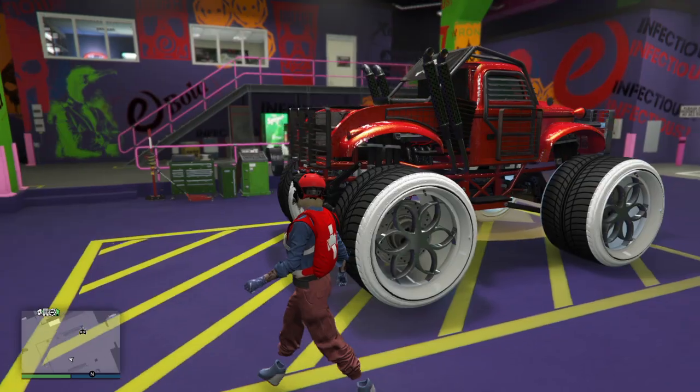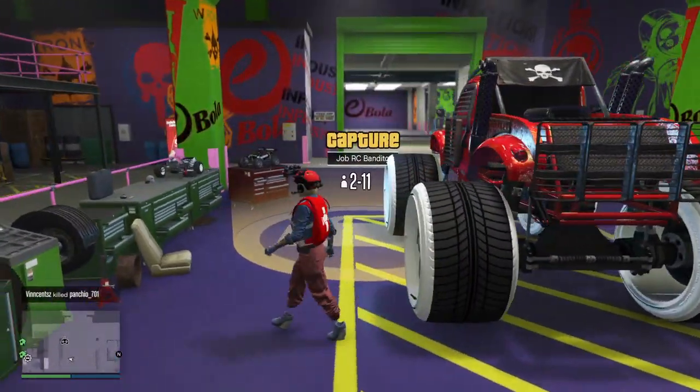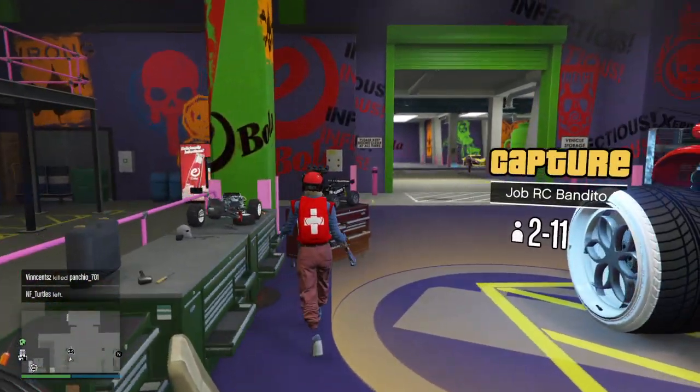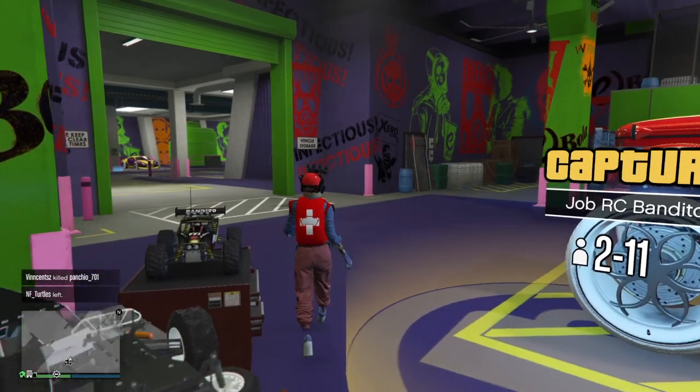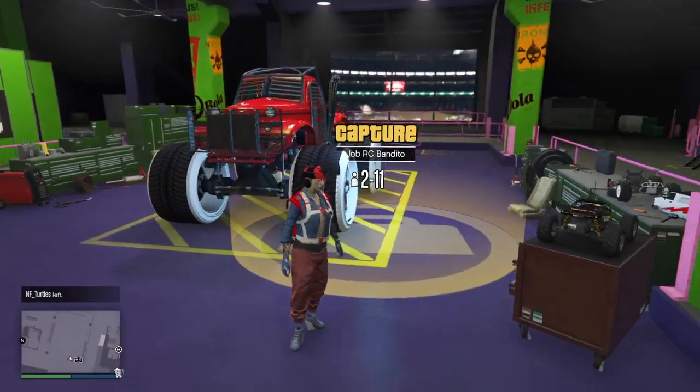In order to have a Benny's mechanic, you need to renovate your workshop. So you gotta go back where you bought it, renovate it, and it'll give you at least three mechanic options. You can buy all of them or just one — it's really up to you. So let's get this started.